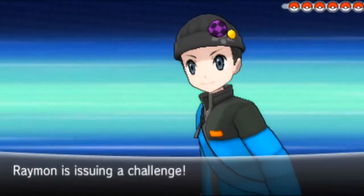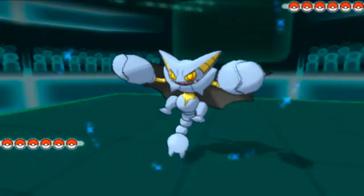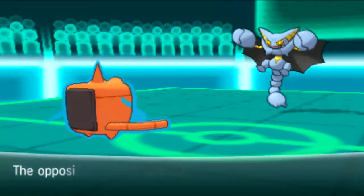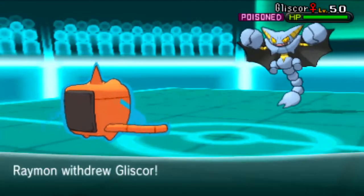Let's get straight into the battle. I'm going to lead out with my Rotom, because looking at his team it's the best thing to lead off with. He's actually going to lead out with his Gliscor. Obviously this is a good matchup for me. So what I'm going to do is predict the Protect and actually go for the Will-O-Wisp, because I don't want to waste a Hydro Pump — I know he's going to use Protect just to get his Toxic Orb activated.